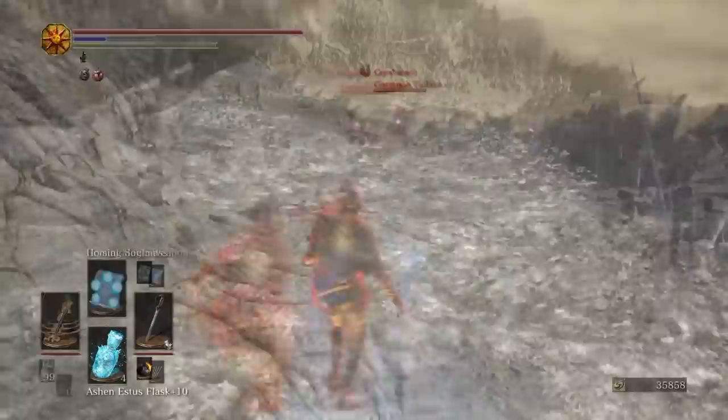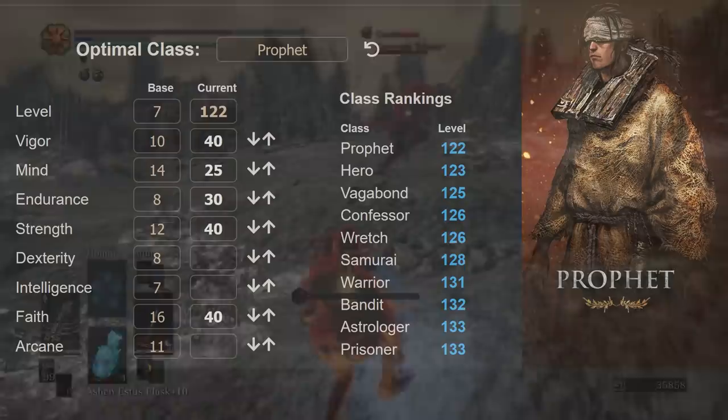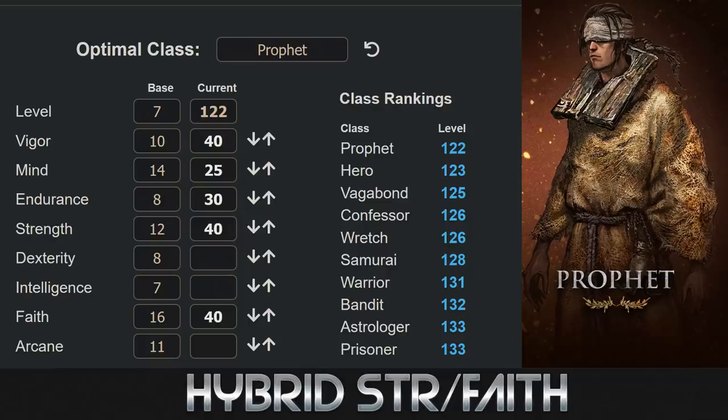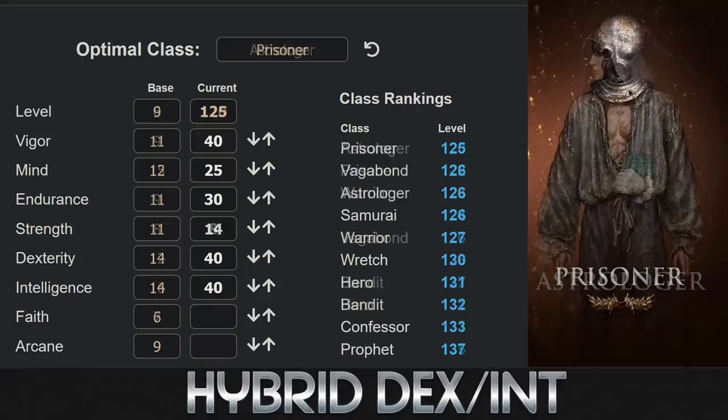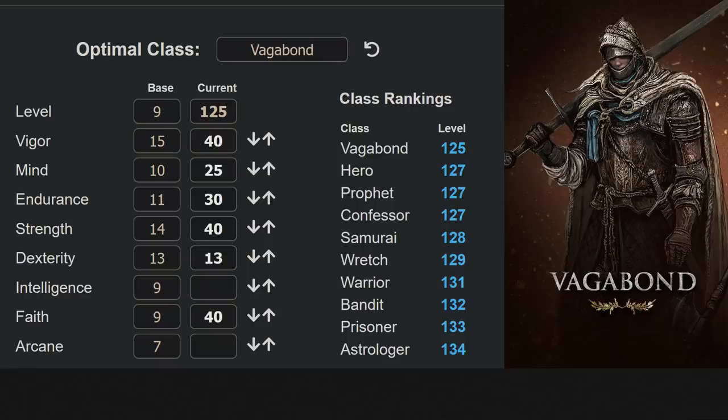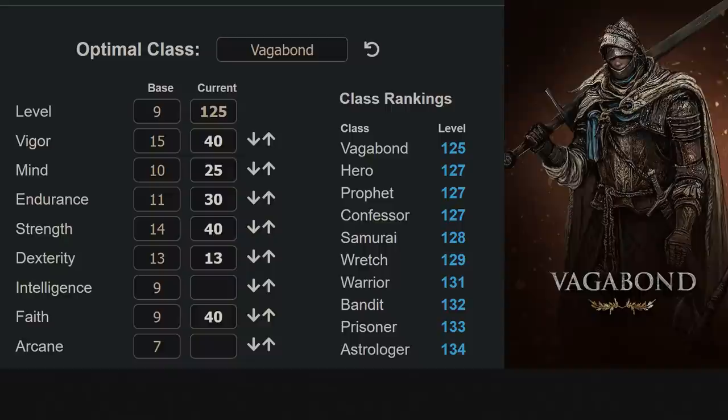Lastly, hybrids are harder to build and more annoying to level early on, but I foresee these being among the strongest in the game given how decked out spells and incantations are, and you can take advantage of the posture system unlike pure casters. It'll be play by ear — you might need more Mind, Endurance, Strength, or Dex depending on what weapons you want. Just go to 40-41 for your highest stat. Prophet is ironically the best paladin class — Strength plus Faith is more effective than Strength plus Int. The reverse is true: Dex plus Int is better than Dex plus Faith, where Astrologer is peak, though Prisoner is best if you need a smidge of Strength.